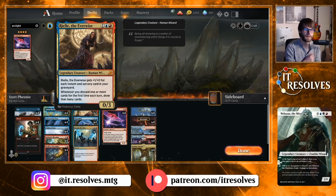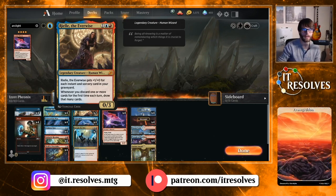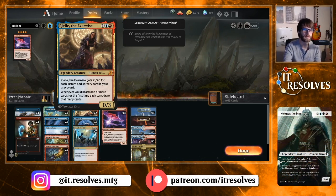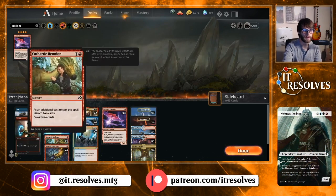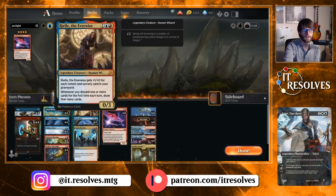Rielle the Everwise is another new card from Ikoria that we're testing, as a two-of since it's legendary. It gets +1/+0 for each instant and sorcery in your graveyard, playing the role of the old Crackling Drake from previous Phoenix decks. Whenever you discard one or more cards for the first time each turn, you draw that many cards. So if we discard one or two cards using our spells, we actually get to draw even more, which really bolsters our draws.